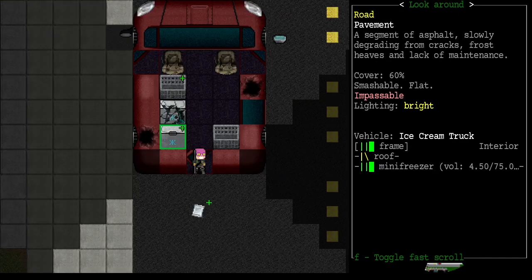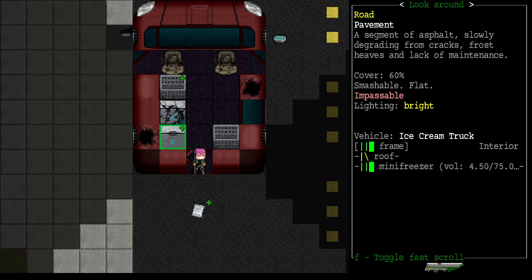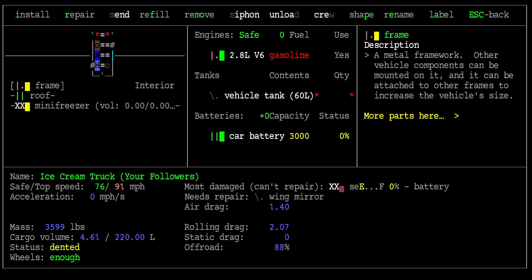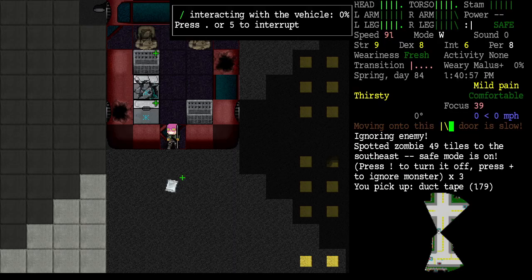This is an ice cream truck. Look at this mini freezer. I think there were two of them. We might want to have a mini freezer in the hippie van — that might be very useful. Let's see if we can remove that — the undamaged one. We can! Sweet, that'll make a nice addition.